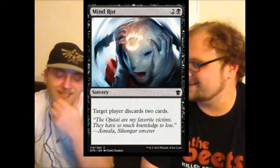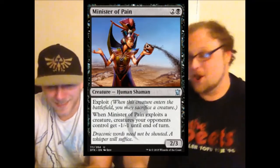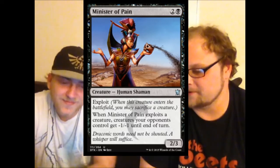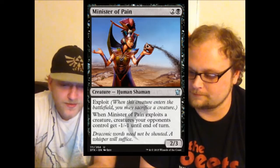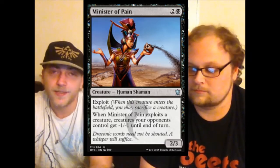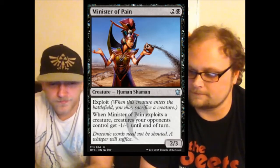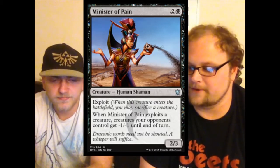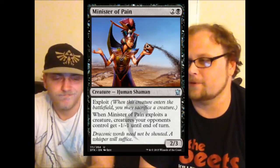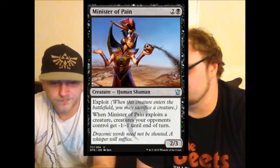Minister of Pain — three mana two-three, sounds like a professional wrestler. He has exploit and when exploited, creatures your opponent controls get negative one negative one until end of turn. That's potentially a one-one board wipe for tokens, and gets rid of high-profile bolster targets. It's fairly relevant in limited because you'll play two-threes anyway. My problem is having to exploit a guy to get that added effect. But she's technically better than vanilla three-mana two-threes, so I'd give her a chance.